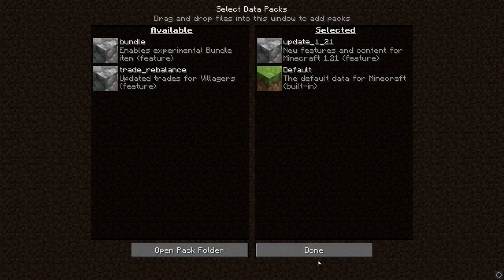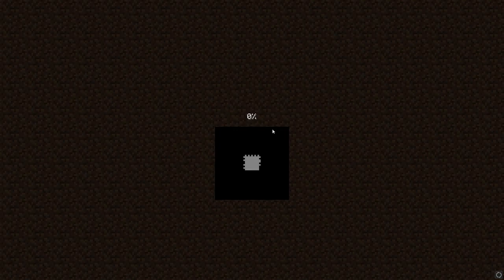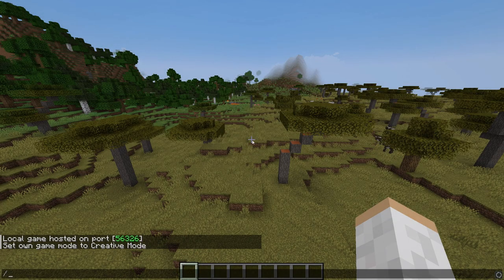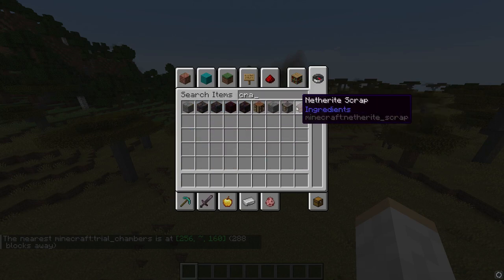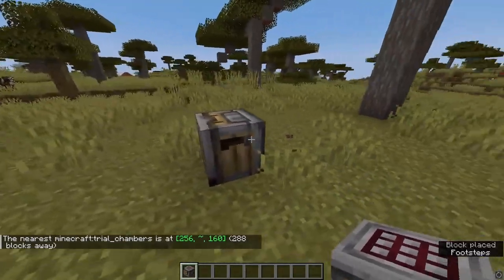Make sure the 1.21 features pack is in your selected, then go ahead and proceed and create the new world. If we turn on creative, we can locate things like trial chambers using the structure locate command. We now know those are in the game, and we can also check out the new crafter table and use all those new features.